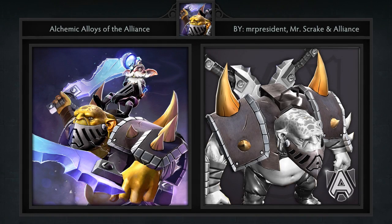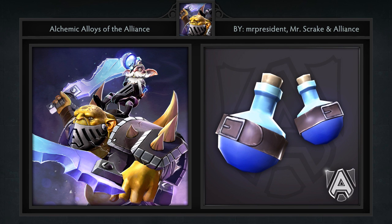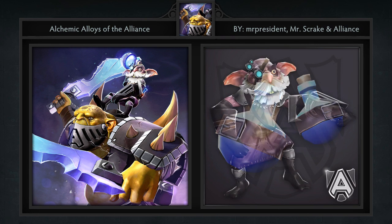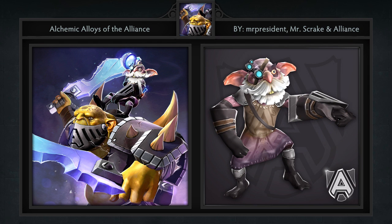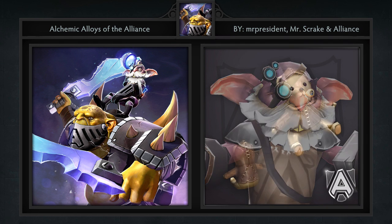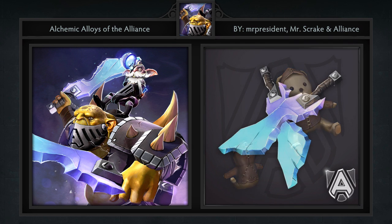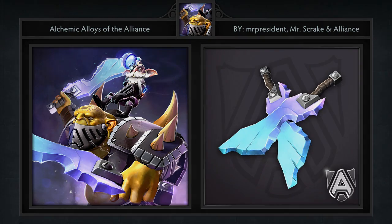Fourth is surprisingly the only set of the week. It's called the Alchemic Alloys of the Alliance set for Alchemist, created by Mr. President, Mr. Scrake, and Kappa. It comes with 7 items including armor, bracers, flasks, goblin suit, goggles, swords, and a teddy bear. If you didn't know this was an Alliance set by the name, you should know based on the fact that their lucky teddy bear has been remastered digitally. Overall this Alchemist set looks very intimidating, especially in his ulti form.